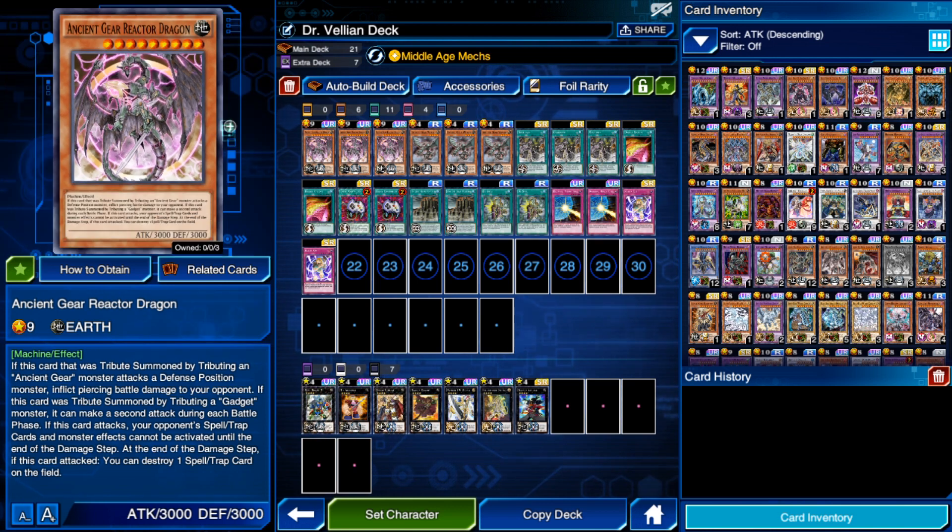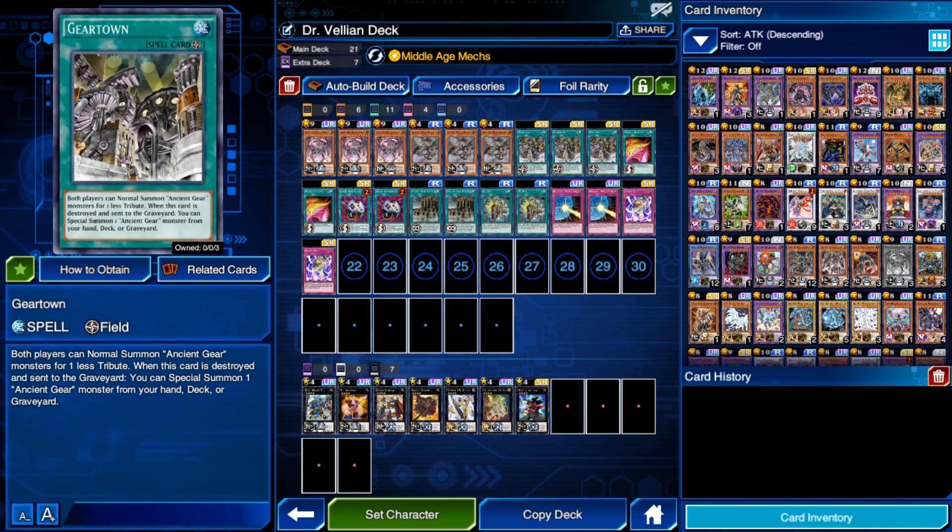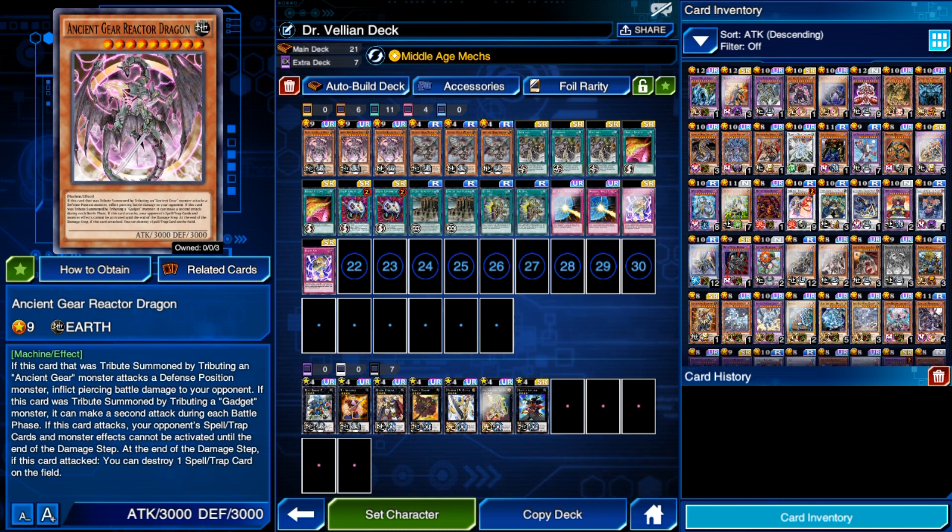We're playing three copies of Ancient Gear Reactor Dragon. The key thing is that when it attacks, your opponent cannot activate spells, traps, or monster effects until the end of the damage step. At the end of the damage step, if it attacks, you destroy one spell or trap on the field — and that can be your own, like Gear Town or Ancient Gear Fortress. It prevents your opponent from doing anything during the battle phase — you own the battle phase.